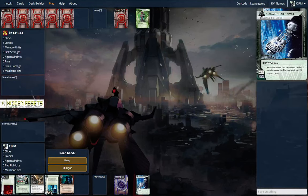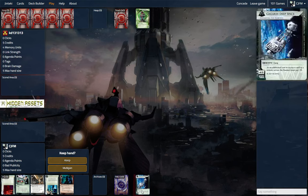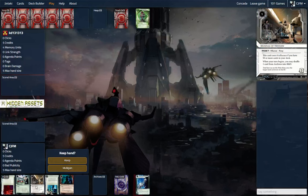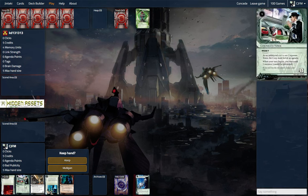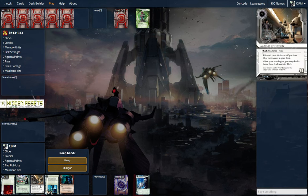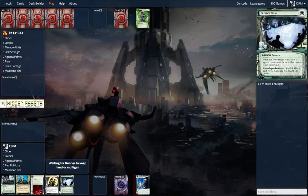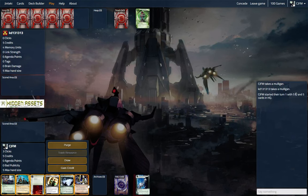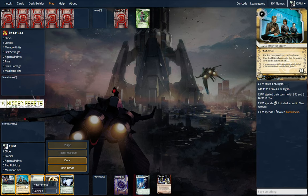Hi everyone, we are playing Gagarin Deep Space, and we're up against Jesmyn Derserene, so this is going to be a fun matchup. We're playing a Museum of History Mumbad Temple style deck. This hand has ice and a Mumbad Temple but no money, so we're going to mulligan this. And this is okay — we have our root and we have a Daily Business Show. We have three of those in the deck. That's actually a fantastic draw for us. Going to start doing some nonsense.